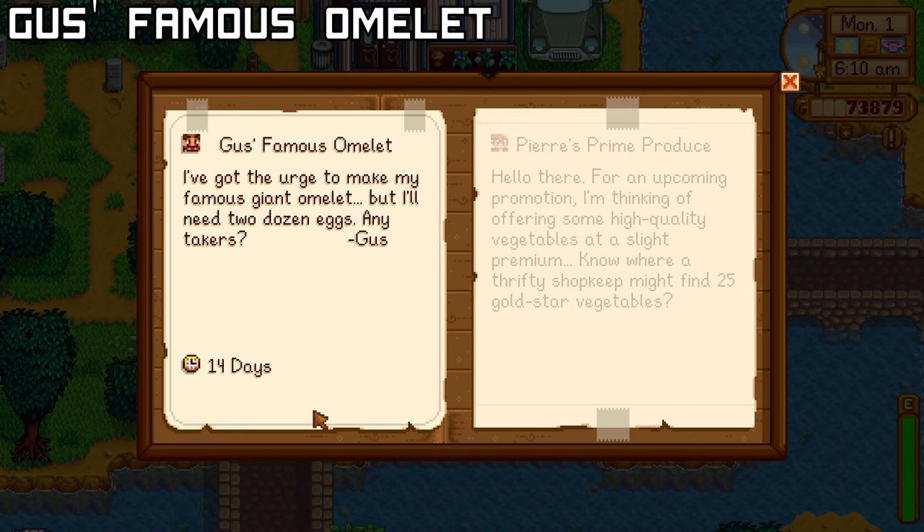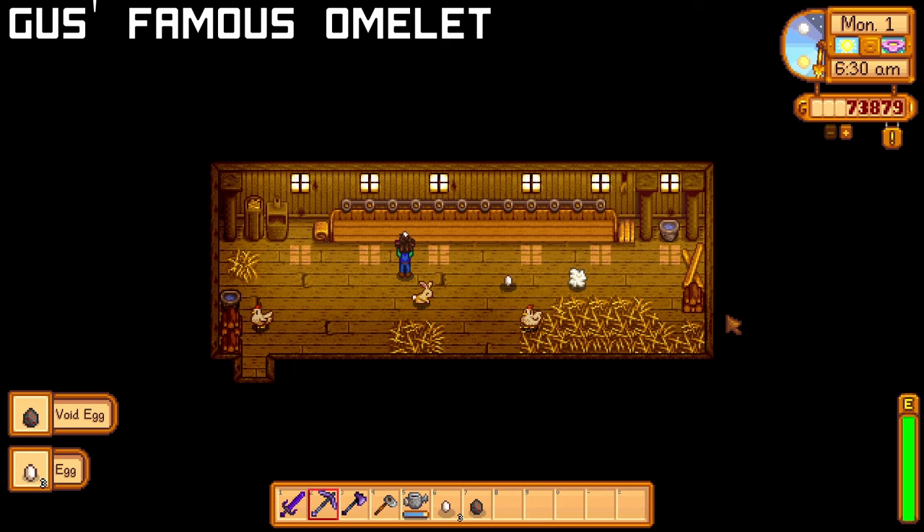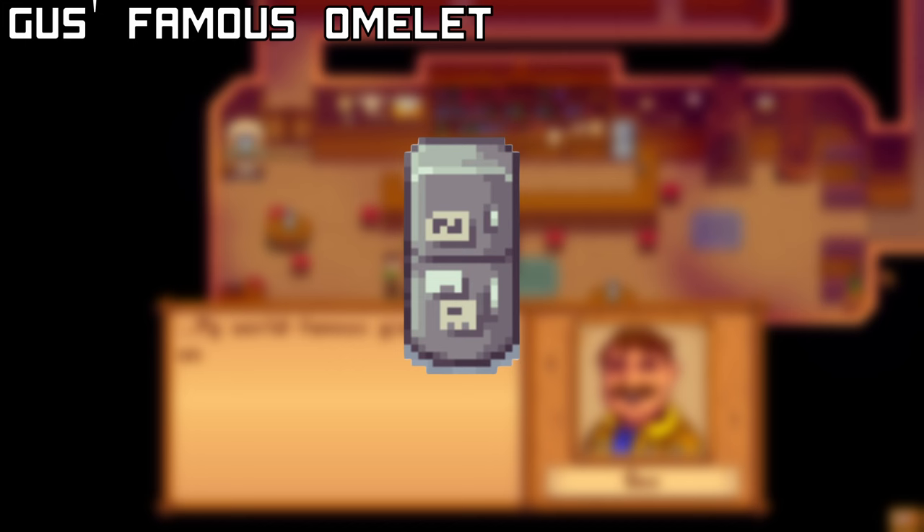Gus wants 24 eggs within 2 weeks to create a massive omelette. You need at least 2 chickens to complete this, but it would be best to have 4 or more. They lay eggs every day and you'll have no problem collecting the eggs you need. With this completed, you'll receive the Mini Fridge and 3000g.